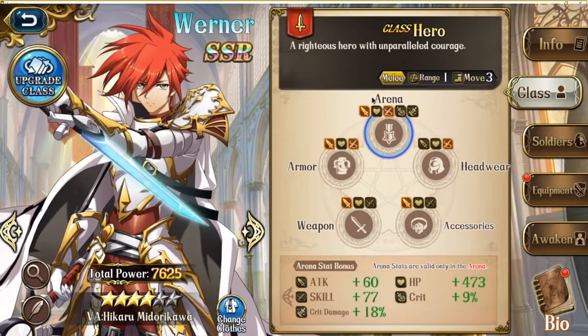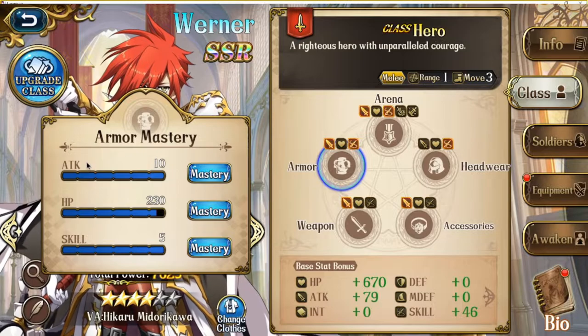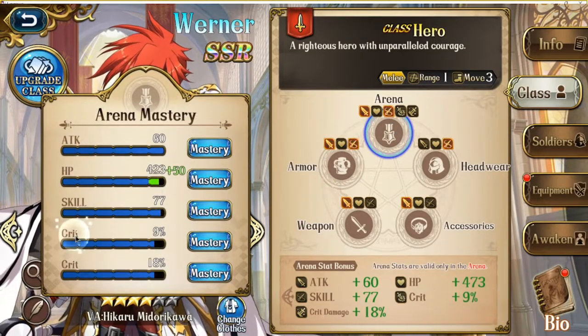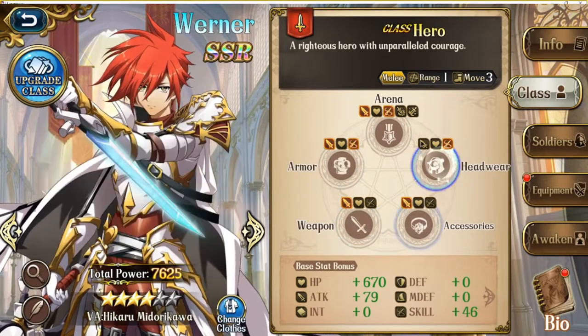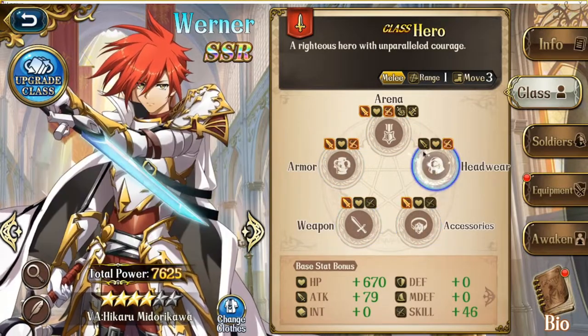For his class mastery stones, we'll run a standard assassin set: attack, HP, and HP. In his arena stone, we'll run double crit along with that. You could opt to run defense or even magic defense in any of those slots, but I like to max out skill and crit chance on my assassins.